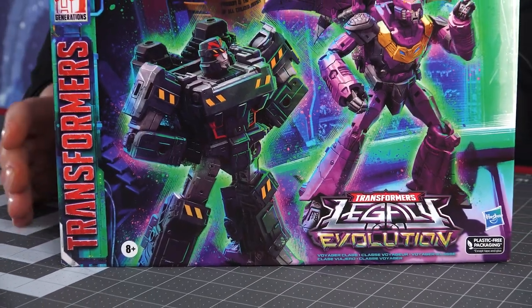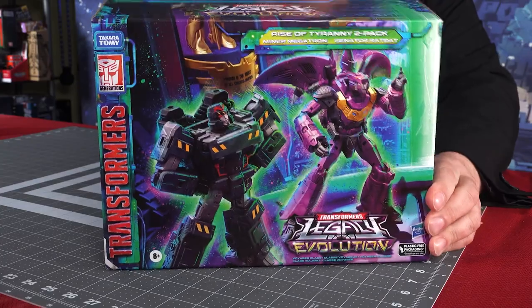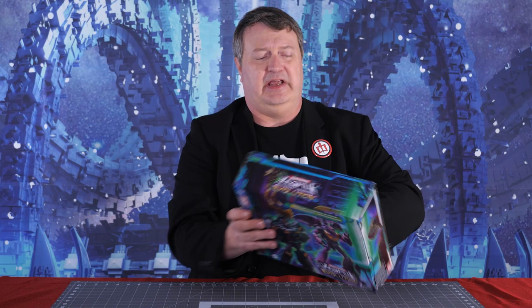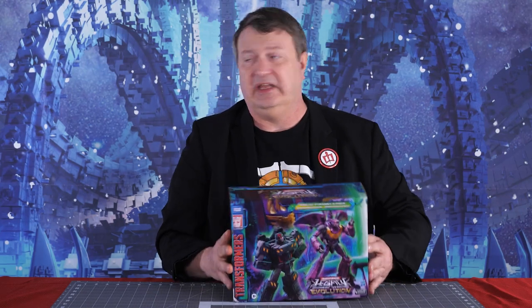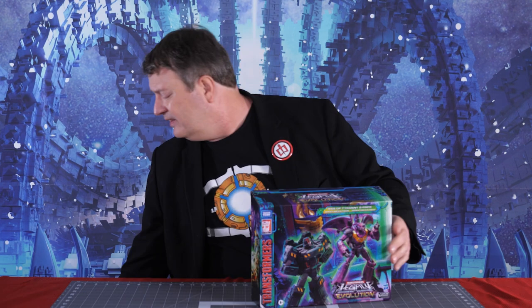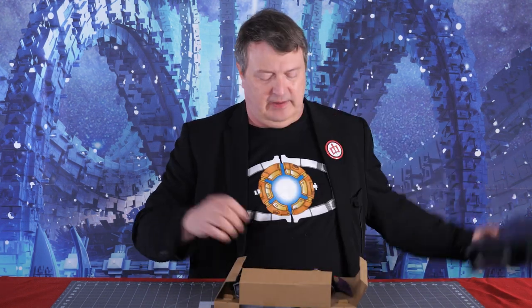It's a very cool-looking box. It's got pictures of both characters on the front there, in their toy modes from the Transformers Legacy line. I find it interesting that they're looking at two different versions of the origins of these characters. This one was from the comic book, but we also have the War Dawn two-pack, which is from the cartoon.